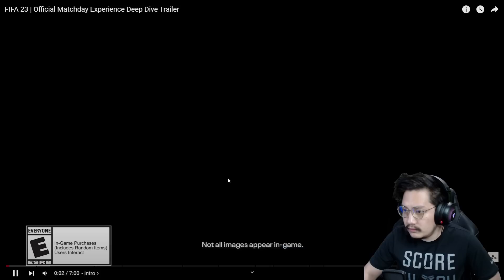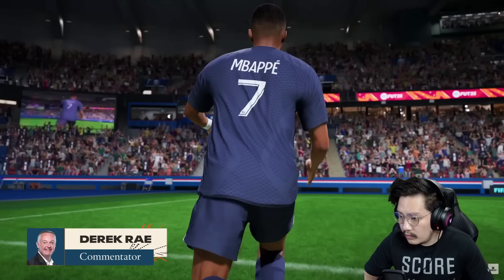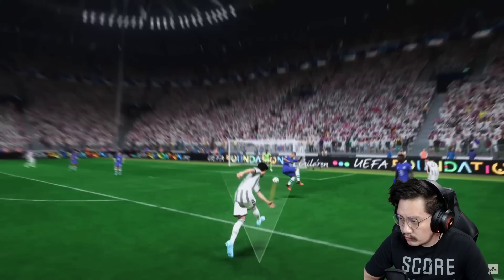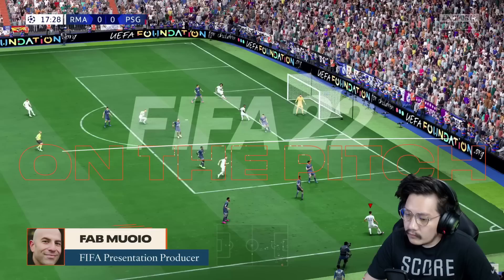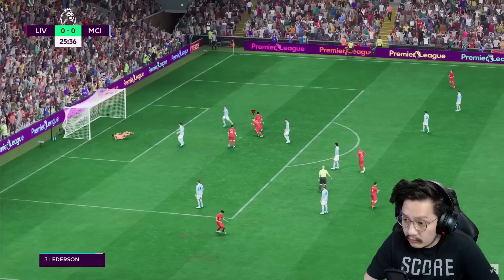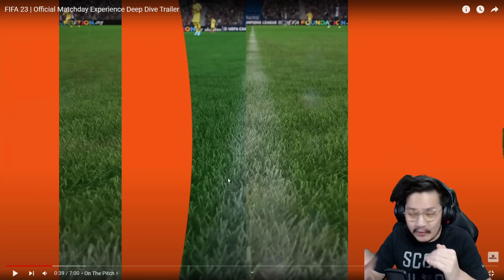7 menit trailer, lumayan lama. Dari trailernya, mereka bilang soal pitch improvement — mereka benar-benar leveraging power dari hardware baru untuk bikin kelihatan serealistis mungkin. Mereka tuned the length of the grass, the color of the grass. Length of the grass berarti apa? Panjang pendeknya rumput, sama warna. Kalau warna, tapi kan dari FIFA 22 sudah bisa ngatur warna rumput. Lebih gelap bijonya, lebih terang. We even show some of the dirt on the grass.